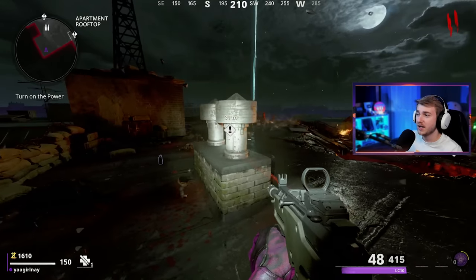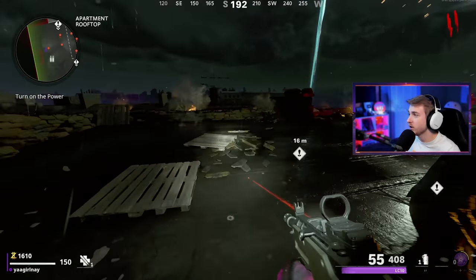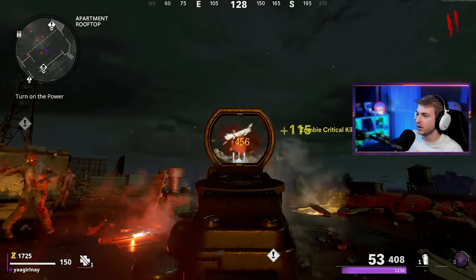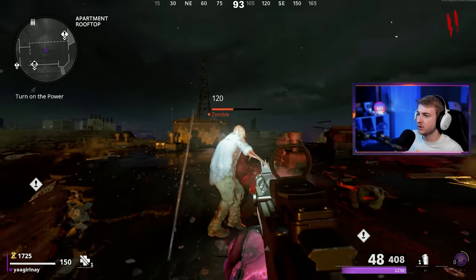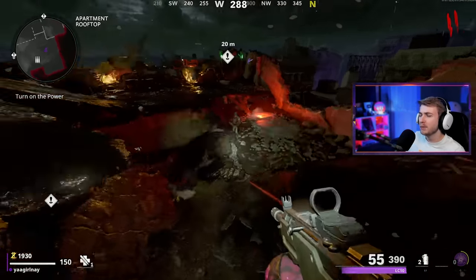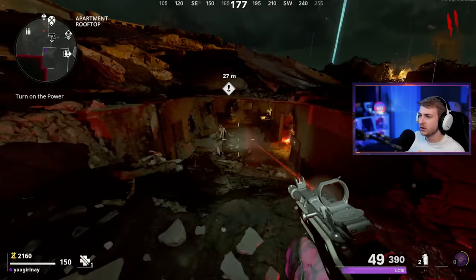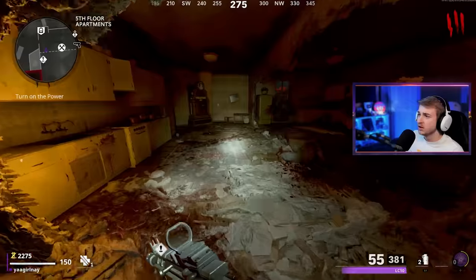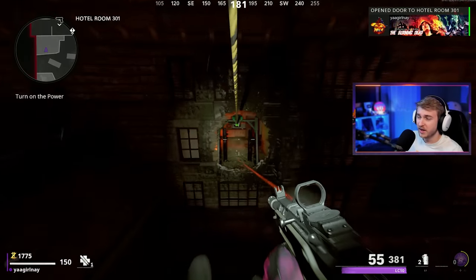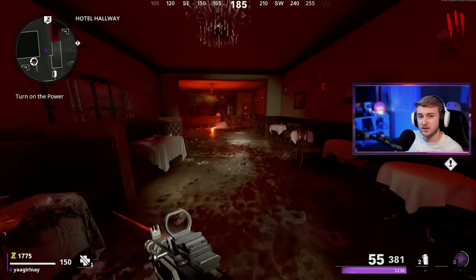We need to make sure we're not spending salvage carelessly. Good thing we completed all the easter eggs on this account in a separate series to get the super easter egg reward — so our weapon starts out at purple tier. We don't have to worry about salvage for early weapon upgrades. We're already at 250 green salvage, and we can dig spots near the towers if we need more.